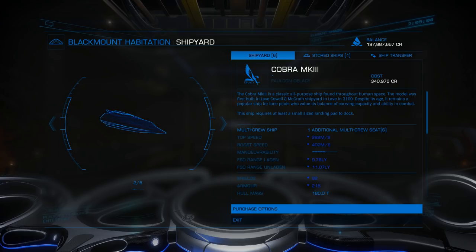A good ship, honestly, is the Cobra Mark III. When Commander Niao was off on the Distant Worlds Expedition, they suggested a minimum jump range of 34 light years. With some engineering, you can hit that with a Cobra 3 - actually with engineering you can hit that in a lot of ships.